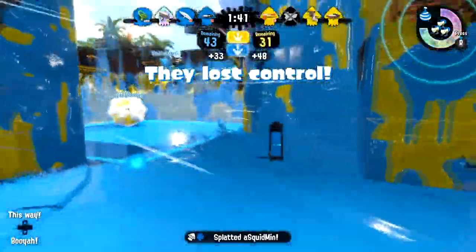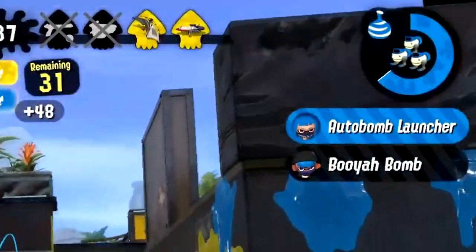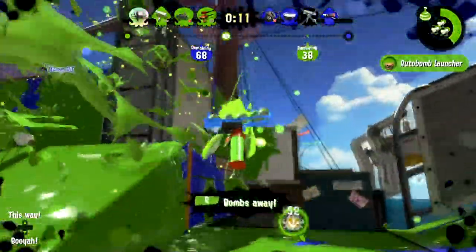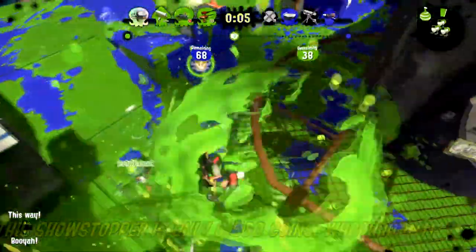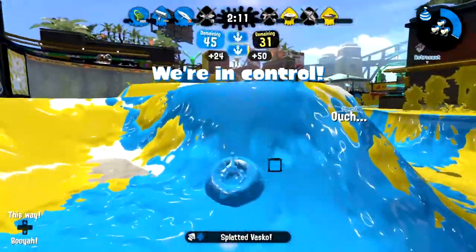We've even heard some Octolinks claim that the Carbon Roller Deco is Agent 3's favorite roller. And I can see why. The Carbon Roller Deco can find its way into your tentacles for only 8,500 coins, which is already a steal when you think about how many bombs you get with this weapon. It's a bomb launcher weapon with bombs.